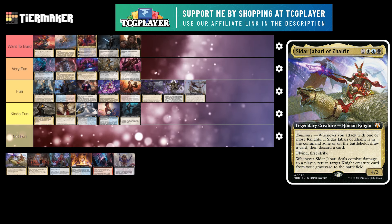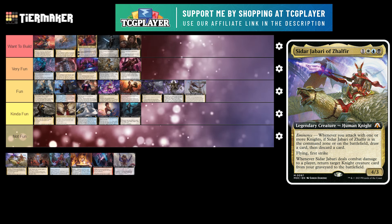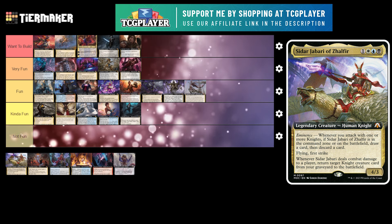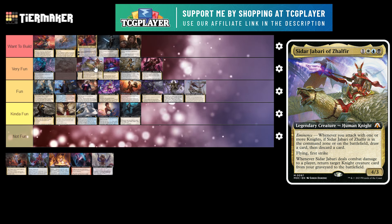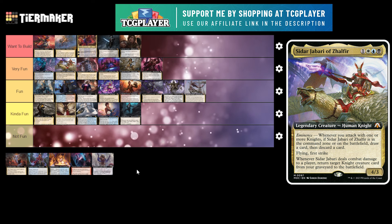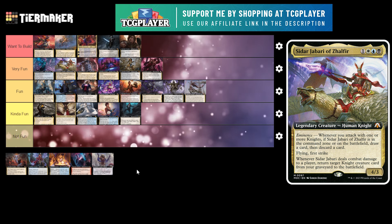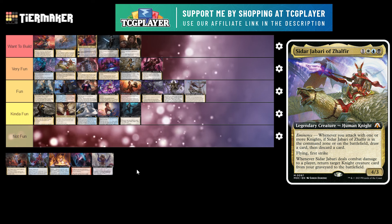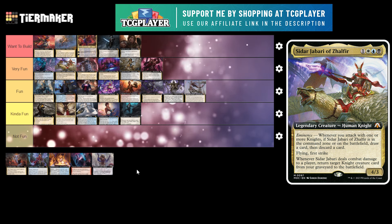Next up is Syr Gwyn, Hero of Ashvale — wait, Siddhar Jabari of Zalfir. This is a 4 mana 4/3 legendary creature human knight with eminence: whenever you attack with one or more knights, if they're in your command zone or on the battlefield, draw a card then discard a card — you loot. It has flying and first strike. Whenever it deals combat damage to a player, return target knight creature card from your graveyard to the battlefield. This is a really fun commander. Eminence is still powerful, even though it's a little bit weaker here — it's not Edgar Markov or Anara. But I think it's more interesting because it's card selection every attack, and you also get to reanimate something whenever it deals combat damage to a player. If you can give this double strike, which should be pretty easy, you get two knights back. I think that's a pretty fun commander.